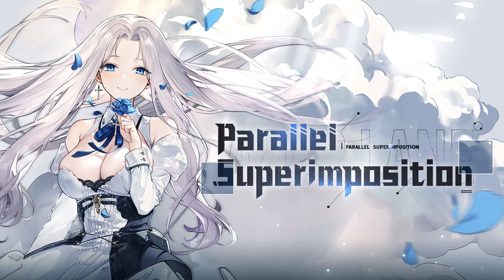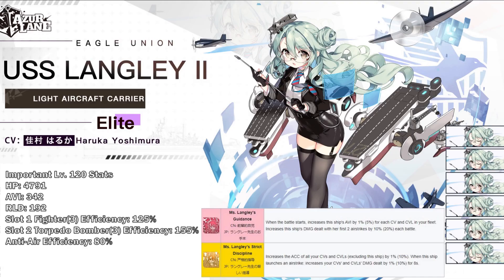We'll start with the 2 elites. First we have Langley 2, a light aircraft carrier. She has an insanely high torpedo efficiency of 155%, and both her skills give her and other carriers in her fleet more damage, which is kinda nuts. She's held back by the fact that: one, she's an elite ship with elite stats and 100 less aviation than most SR carriers, and two, she's a light aircraft carrier so she's missing a 3rd plane slot. I still think she's a good ship, but she's also an elite ship, so, unfortunate.